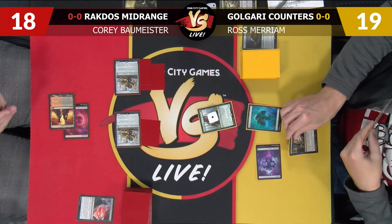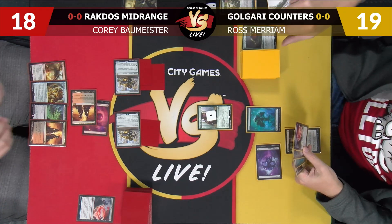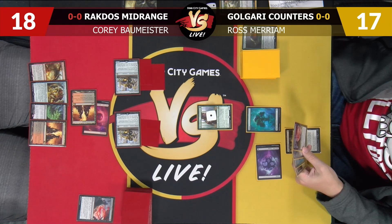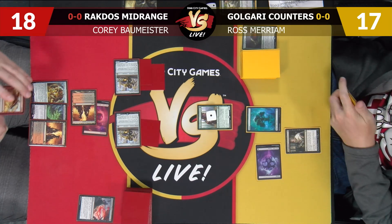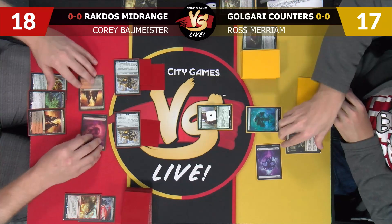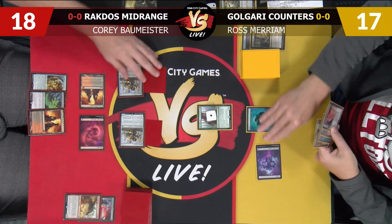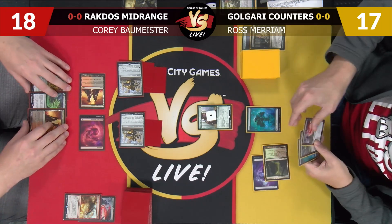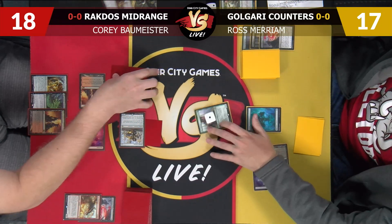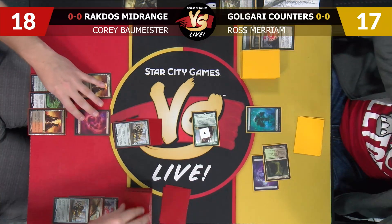I am going to Thoughtseize you. I don't really want to take the Scrap Heap Scrounger, so I think I just take Glorybringer — notoriously excellent card against Constrictor. That's exactly what I was going to say. I played Constrictor and then Teamer Energy became the thing and I could not play Constrictor any longer. I'm going to go to 13 for an Overgrown Tomb and Thirst the Courier with two cards under it, then attack for two.